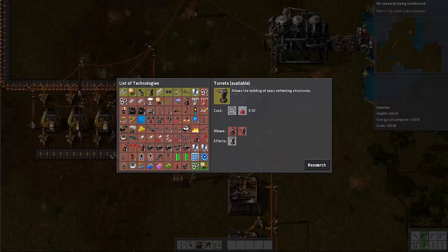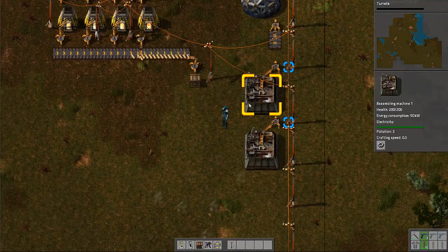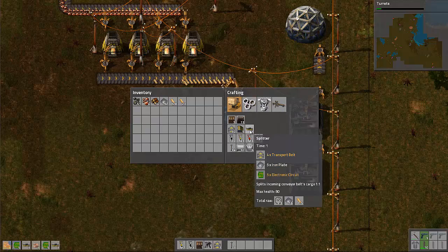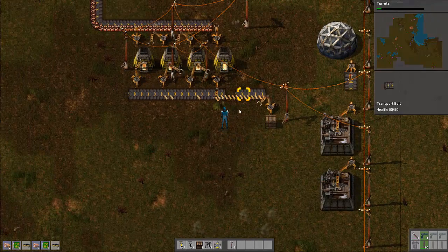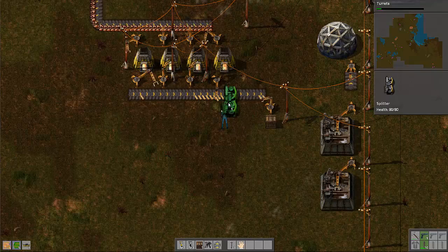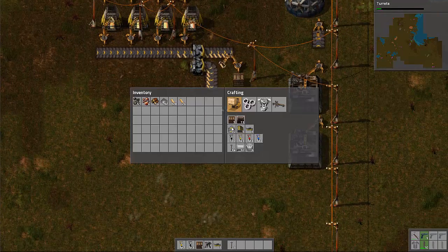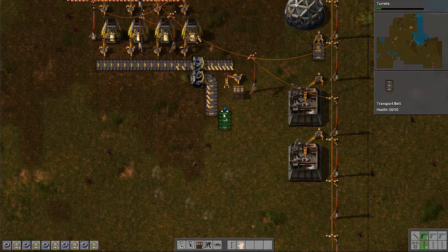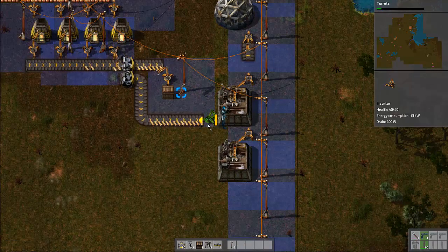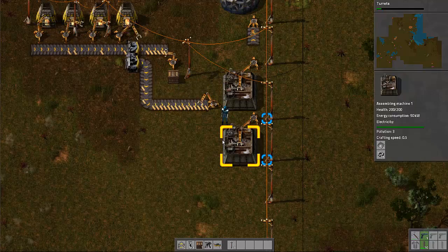I think what we're gonna work on next will be turrets because I feel like we're gonna get attacked soon. We're good there and good there. Now we need to go ahead and get a splitter — that's under logistics. We'll get a couple splitters made here. Once it finishes — there we go — I think they go in like that. This is gonna split back and forth which is great because we're gonna take these and bring these guys right in here so it'll fill it up and make science packs.